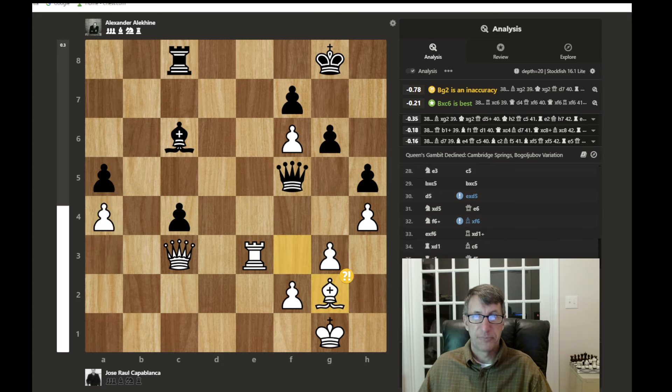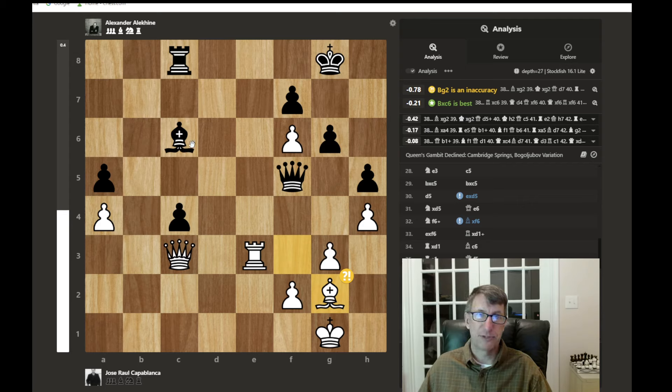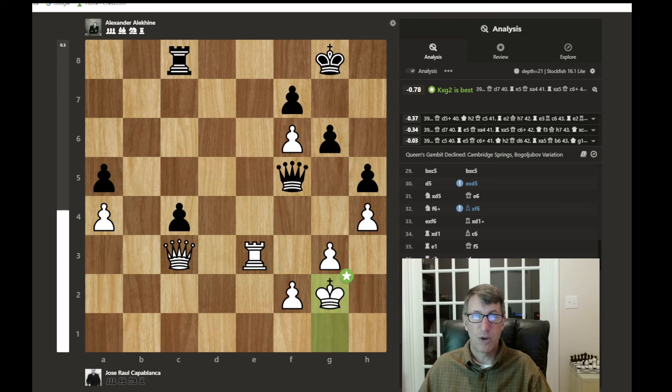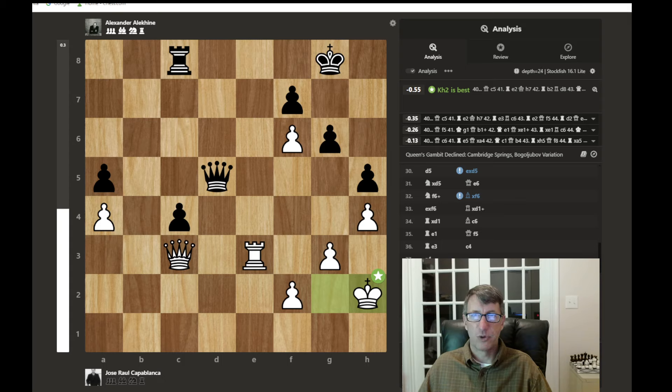The bishops are exchanged anyway, and now the queen centralizes with check — another good habit is to centralize your queen when you can, especially when you can centralize and deliver a check. In the center, the queen covers a lot more ground. The king has to move and didn't go onto the back rank because of the nicely centralized queen. There could have been a move harassing the king, but after the rook blocks, the queen could move over and grab a pawn, ending up with two passed pawns.